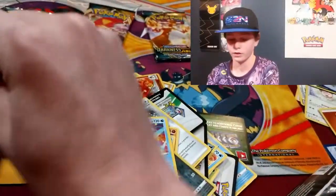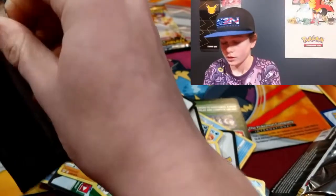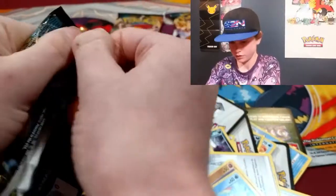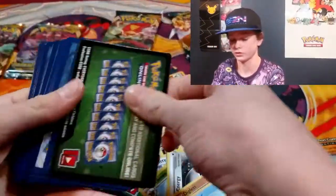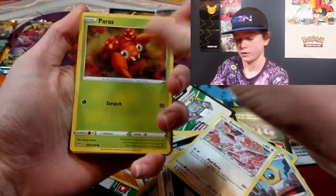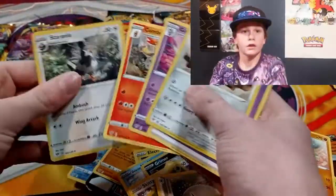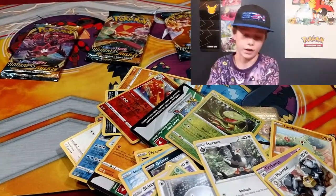This is like the hardest pack to open — maybe it's good. If it's containing something good, Pokemon doesn't want it to be opened. Another green and white. Paris, Larvitar, Carnivine — not a hollow. We need something good on the last round. I'm not mad about three hits, that's pretty good I guess — five if you include the hollows. Maybe we're just on a dry streak.